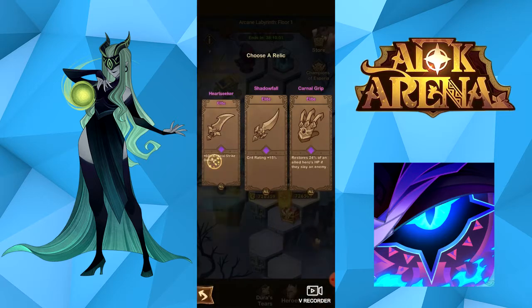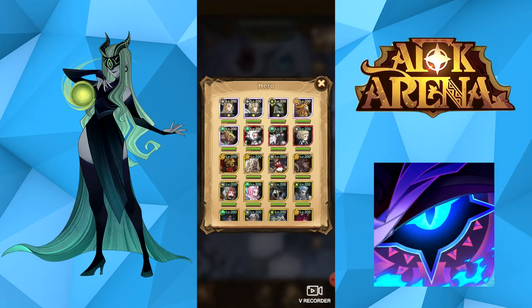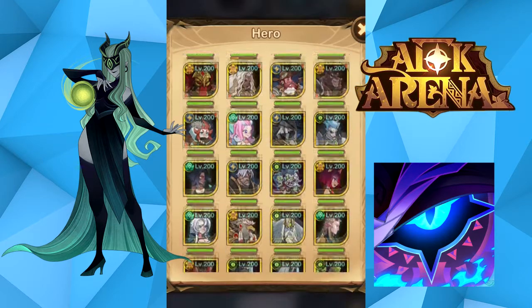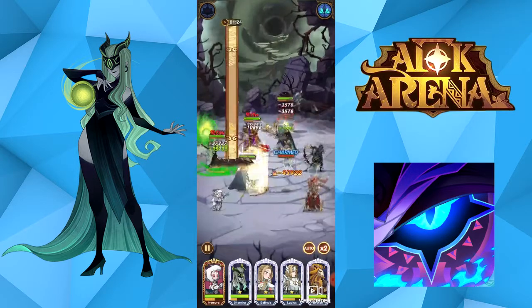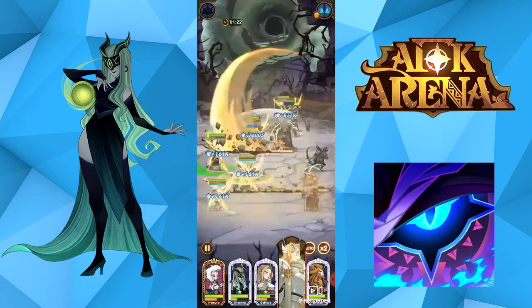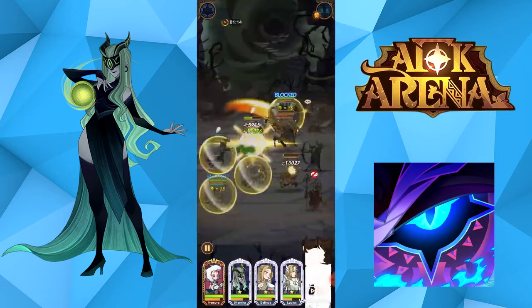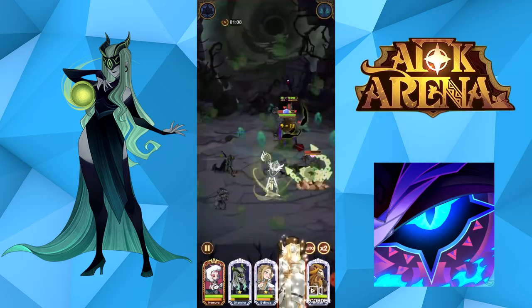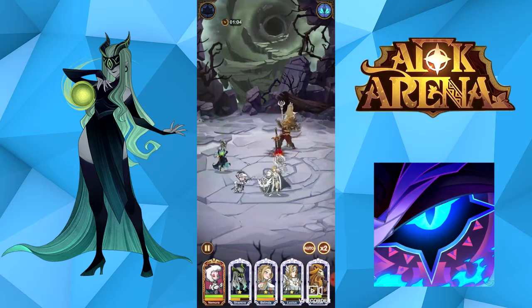Your older heroes could actually survive longer in battle than the wagon hero will. So it is more of a way of building up your team if you don't already have a lot of heroes that are level 200 and legendary. I'm just doing these first few battles, showing you how I go through them, but I'm probably going to skip through some of the battles or speed them up a little bit, just so we can get into other areas of the Arcane Labyrinth and show you some of the other options you have.